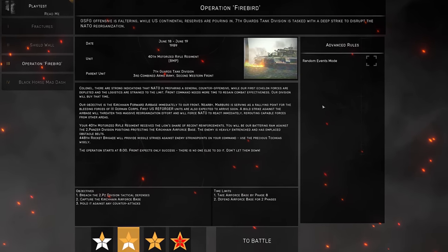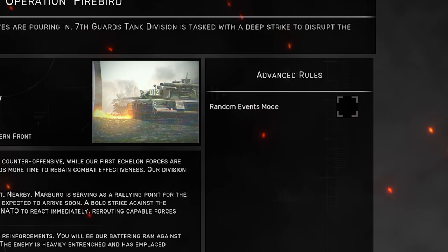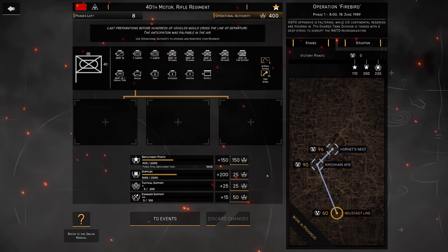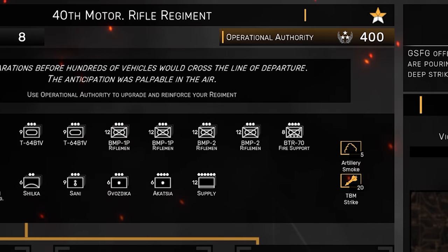Before you start, you can opt to have random events on or off — we'll get back to that later, though I'd recommend turning it off for your first playthrough. Initially the campaign screen seems really intimidating, but it's really not that bad. We have eight phases left and currently 400 Operational Authority, or OA, points. This is basically your currency that allows you to upgrade and buy units, as well as repair or heal them.